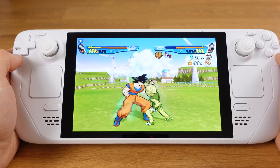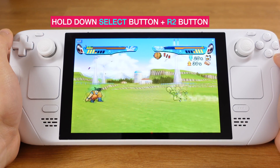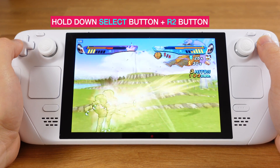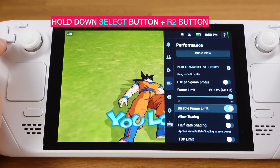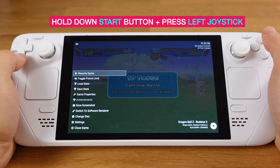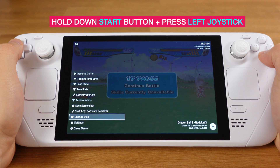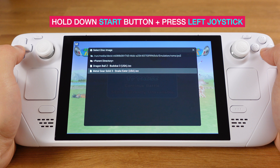The Fast Forward feature can be easily turned on by holding down the Select button, then pressing the R2 button. Just remember, to have Fast Forward work, you need to make sure the frame rate limit is disabled from your Steam Deck quick access menu. If you have a multiple-disk game, once you reach the end of a disk, hold down the Start button, then press the left joystick. It will bring up a menu — select Change Disk, then pick your next disk. Make sure all your disks are copied into the PS2 ROMs folder so you can pick them from here.